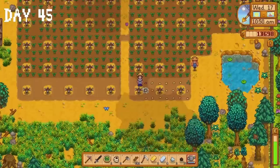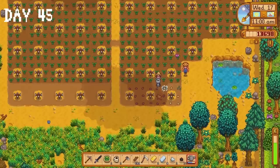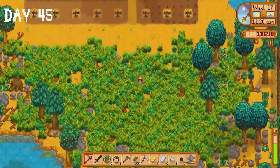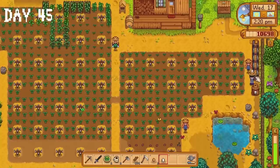I decide to take a bit of a risk on day 45 — I plant some melon seeds and one starfruit seed and cover them in speed grow received as a reward from the community centre. Truth be told I don't know if this will work. I'm hoping they'll be ready around the last day of summer, but there is a very real possibility I just wasted those seeds. I head to Marnie's and buy two cows — please welcome Butters and Cody to the family. I make a mayonnaise machine and realise my farm looks like a complete mess. It'll probably be during winter when I finally work on making it look aesthetically pleasing.